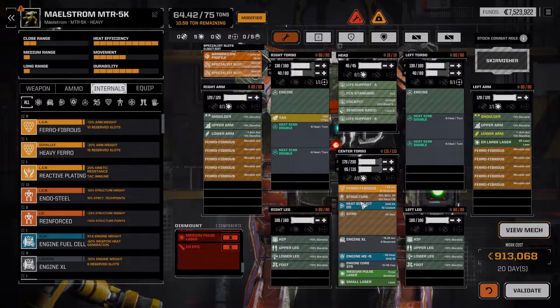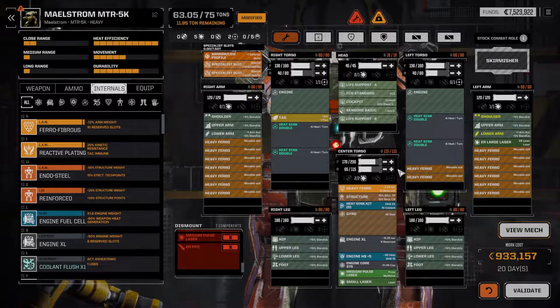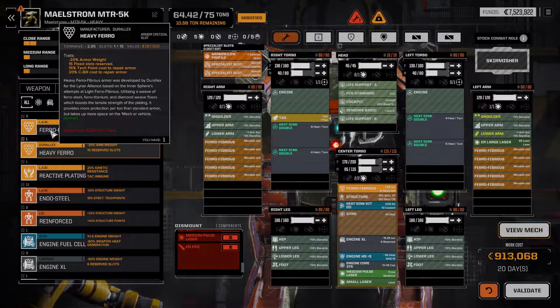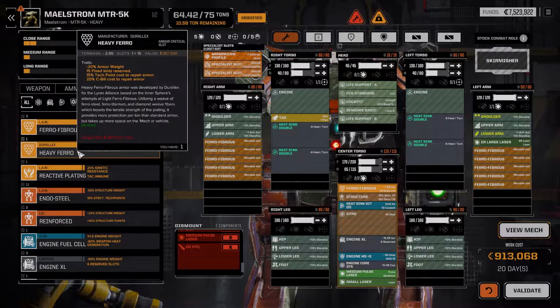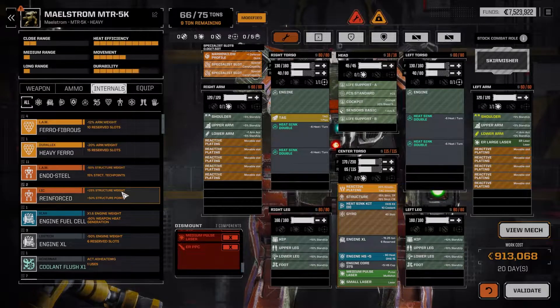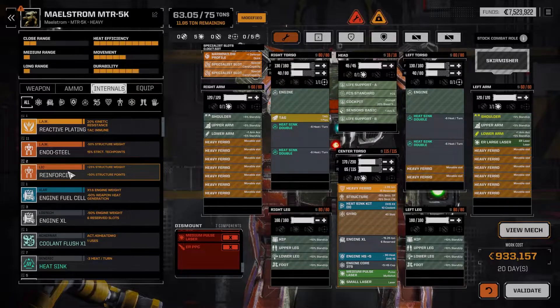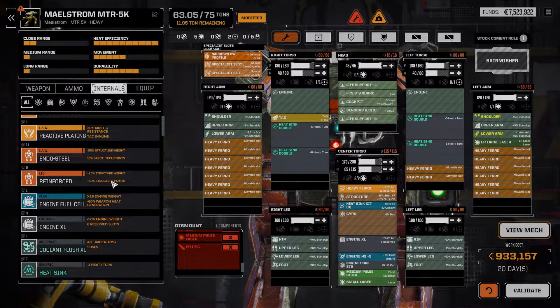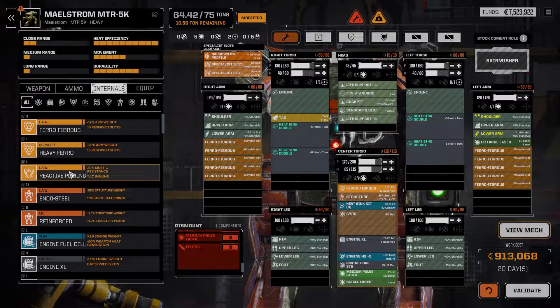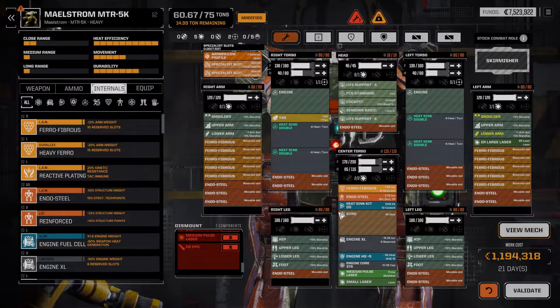Can I do Heavy Pharaoh in here? I can. I've got room. Heavy Pharaoh reduces armor weight significantly — that's kind of weird but whatever. We'll do the Heavy Pharaoh. We'll do Endosteel structure, but it needs more slots. If you want Endosteel, you have to go with the regular Pharaoh — you can't have that many slots taken up. Endosteel done. We have shaved off a significant amount of weight. Very nice. What's my heat efficiency on this bad boy?